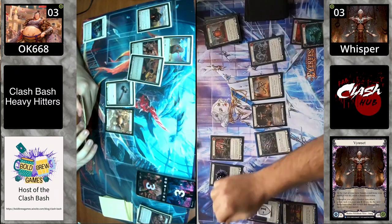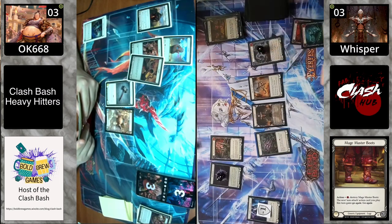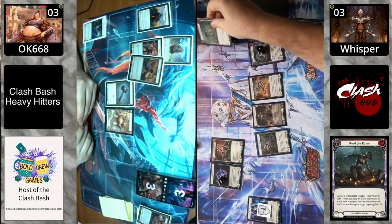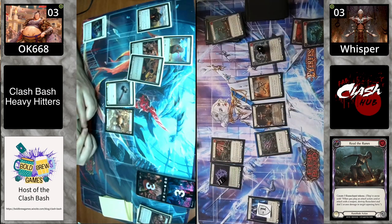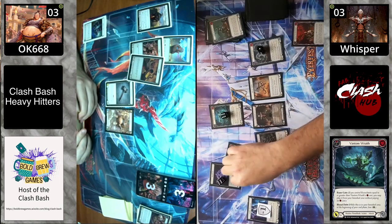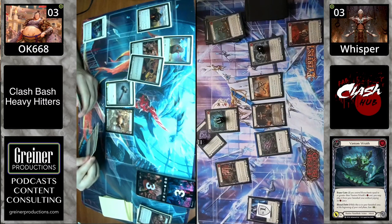Keeping one card on Betsy's side could let her pop the gold with the vigor, have three floating, and kind of try to go off. But we will see — is it just a Read the Runes? Yeah, they have their boots to get go again — Mage Master Boots into a Read the Runes. So this is going to be 12 damage: six arcane and six physical.